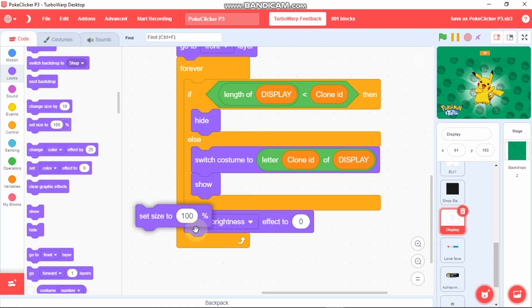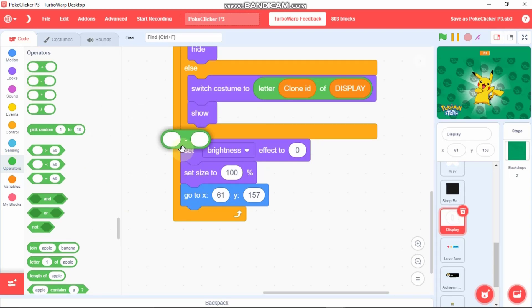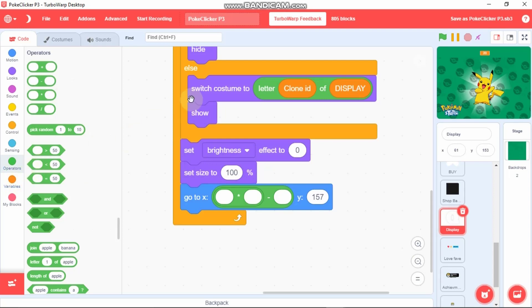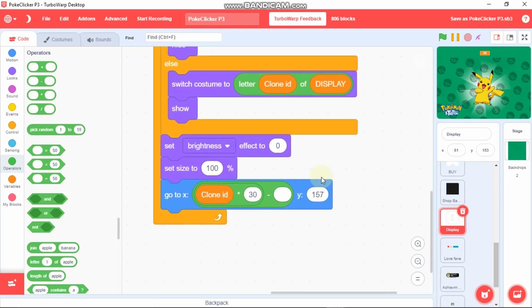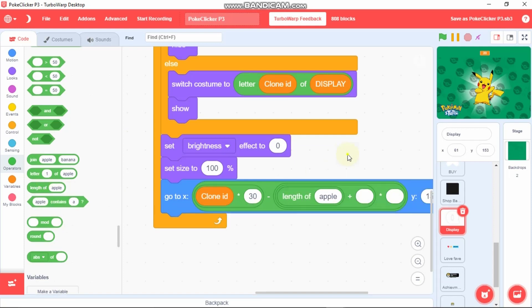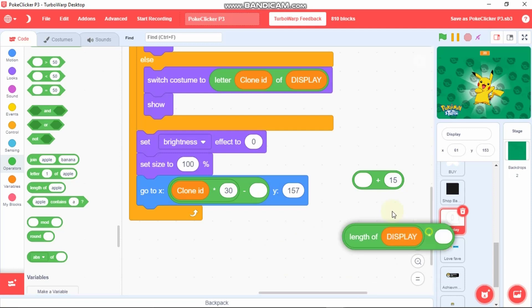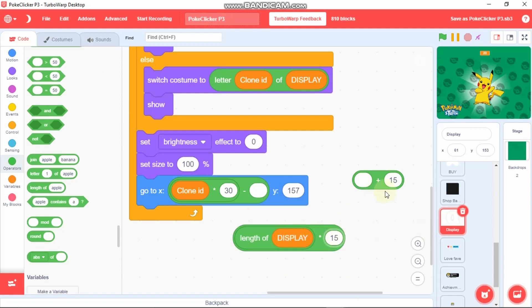Set our size to 100. Now let's go to X — for Y I'll set it to 157. Grab a minus block, a times block. It's clone ID times 30 minus — grab a times and a plus — and a length of display plus 15, of display times 15 plus 50.